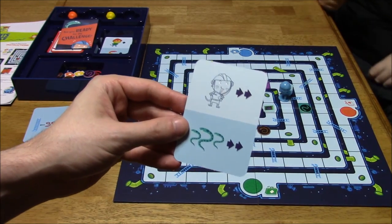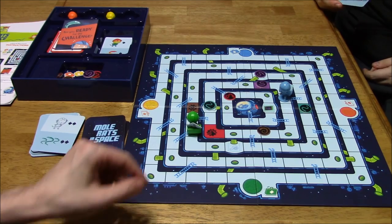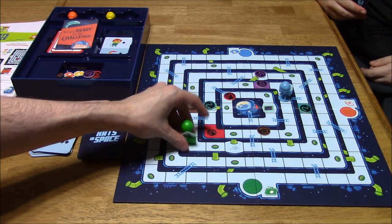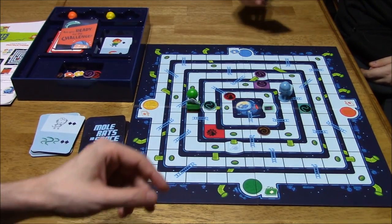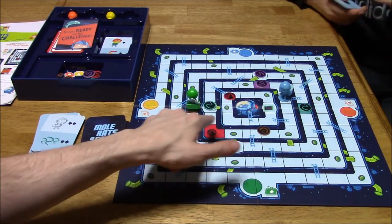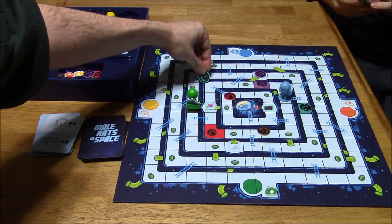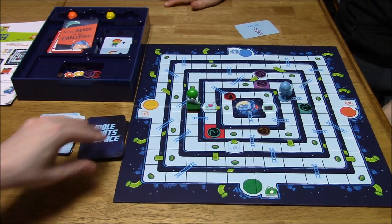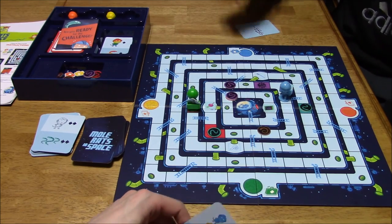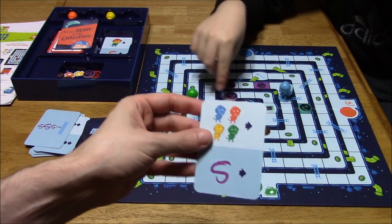Continuing on, I get to move two spaces — good thing it wasn't a red card that time. Vinny draws a card and purple goes to the nearest ladder and up one. That was terrible. We each move our mole rats one space and purple moves one space. I can try to get brown down. We're still trying to push snakes toward chutes while advancing our mole rats.